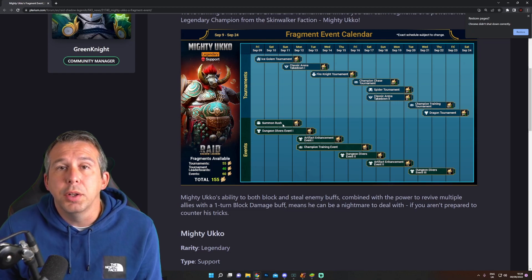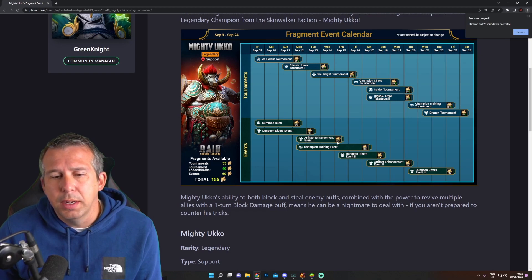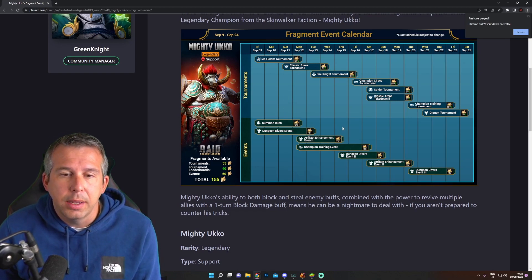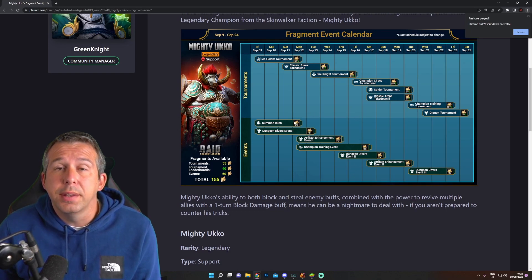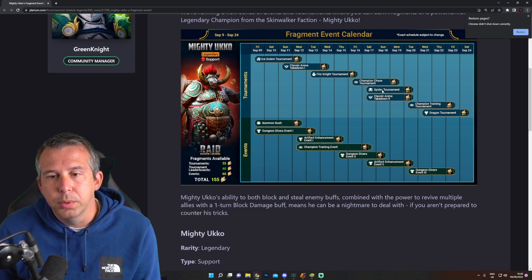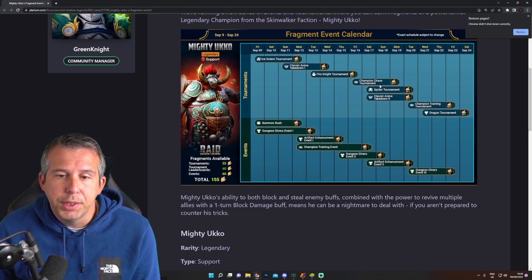I wouldn't just sit on energy - it gets stressful, just burn your energy getting the best rewards. As I approach these different things I will show you my teams. In this video I'm going to show my ice golem and do my summoning on the free to play. For the active event - have you got enough silver? Yes or no. You'll get silver from farming anyway, just be sensible with it. Champion chase - if you've done the summon rush you won't need it.